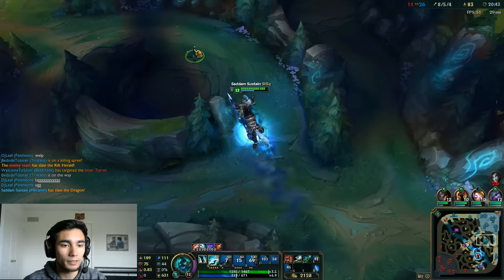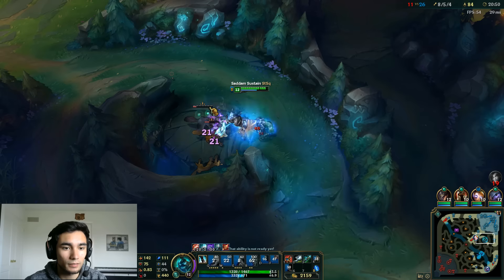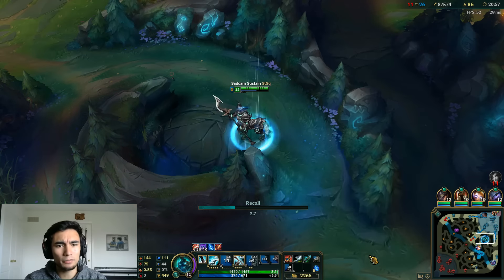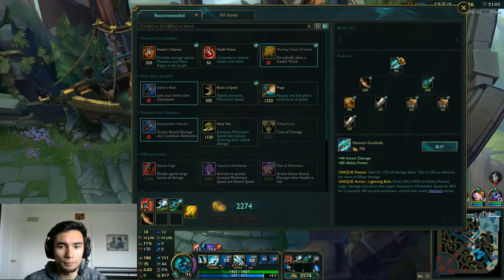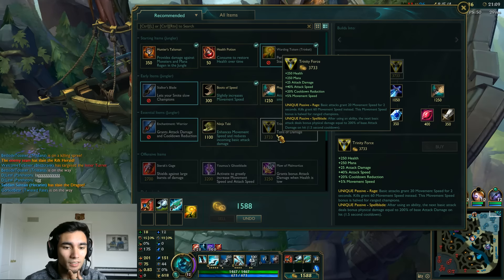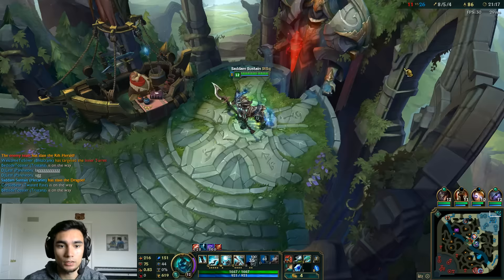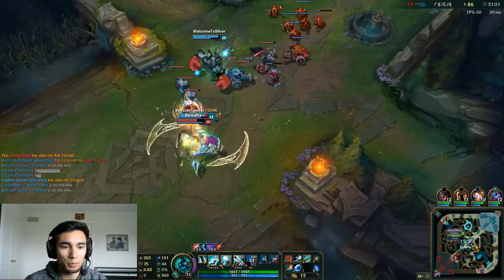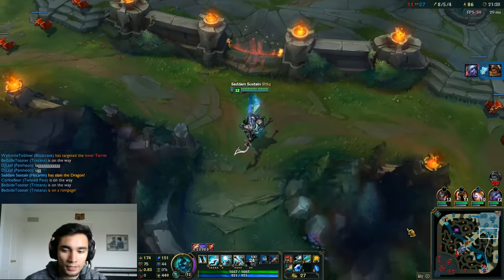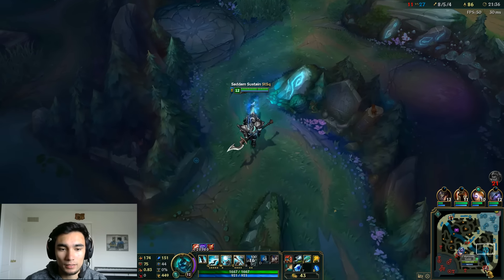We're going to pop off our wolves and then go back, because we have a lot of money in the bank. So we're going to finish our Hextech Gunblade. I usually go Trinity Force into Sterak's but I don't really like Trinity Force anymore. The 20% cooldown reduction is nice though. Okay, yeah we'll buy it anyway — screw it. The Phage and the Sheen proc are really nice, and I mean the attack speed isn't going to be completely awful on Hecarim.